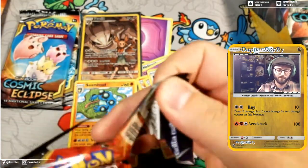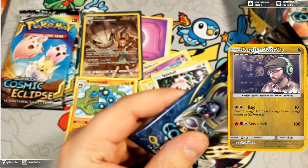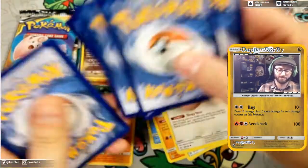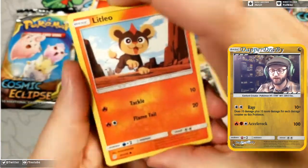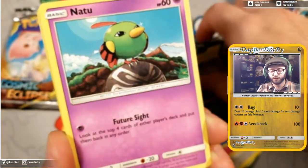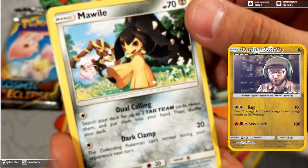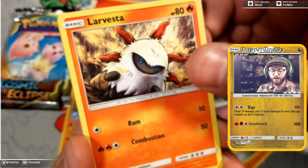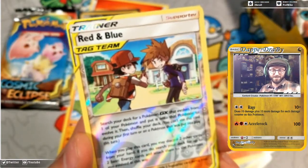Next pack — we got a Solgaleo/Lunala pack. Let's see what we get inside. We have a Litleo that is lit with tackle and flame tail, a Flabébé, Popplio with the mini earthquake, Mawile, Lopunny, Jigglypuff — search your deck for two tag team cards, reveal them, and put them into your hand. This works with trainers as well. Dustclops, a Larvesta with combustion.